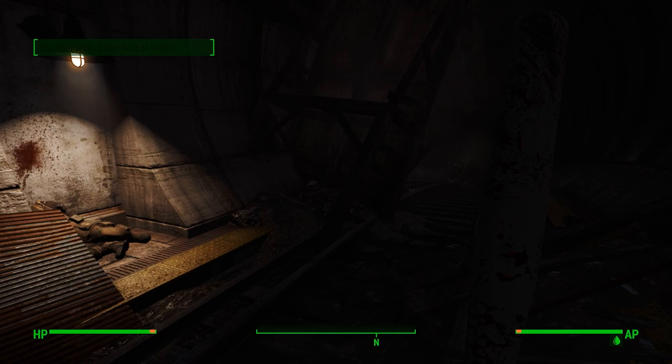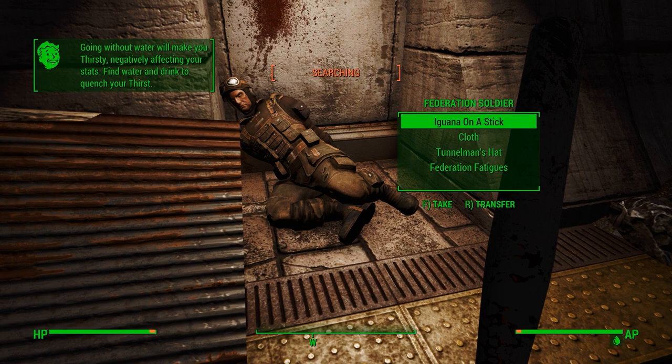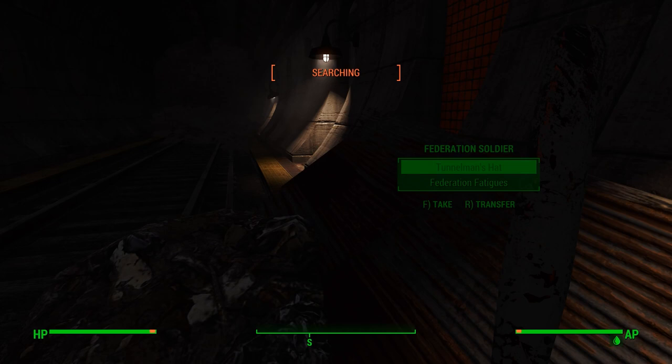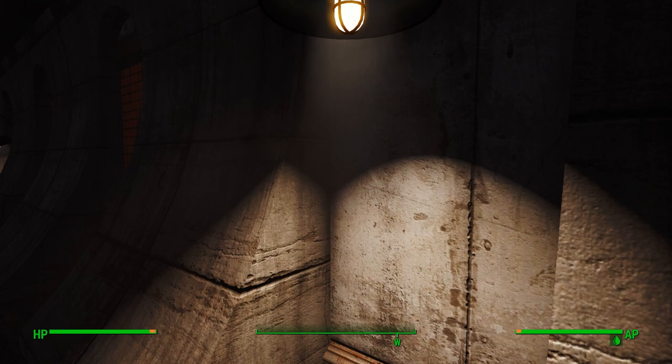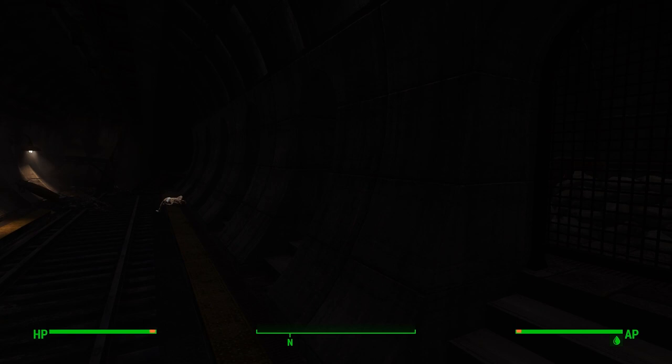Sweet roll — that actually is helpful. We are parched from lack of water. Wilhelm's Journal and nothing else. Tunnel man's hat — not as good as what I have, I'll take it. Wilhelm's Journal — we've read this one also, so if you want to go ahead and read it, pause it and do so. Is the only way forward through the ghouls? There's no other way.